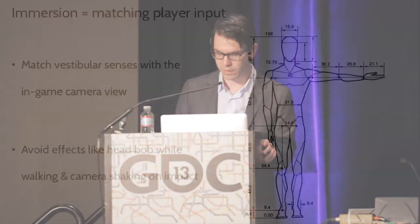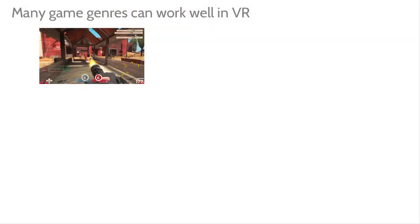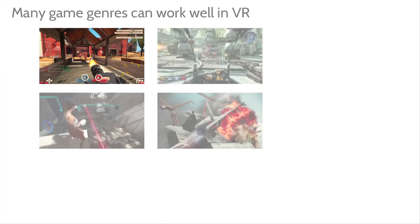Those are the types of experiences that will be most fun. Try to find new ways for the player to interact with the world and make it more like real life. Immersion is all about matching player input — we need the perspective in the virtual world to match the player's perspective. A frequently asked question is whether VR is only for first-person games, but developers are going to experiment with first-person, third-person, and RTS games as developer kits ship.